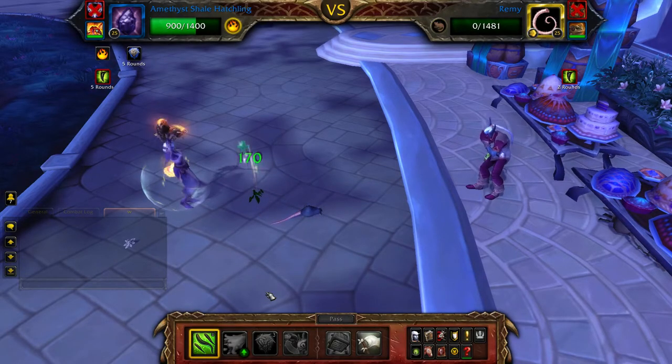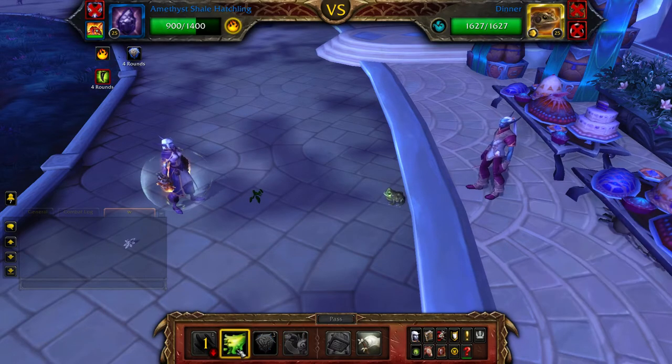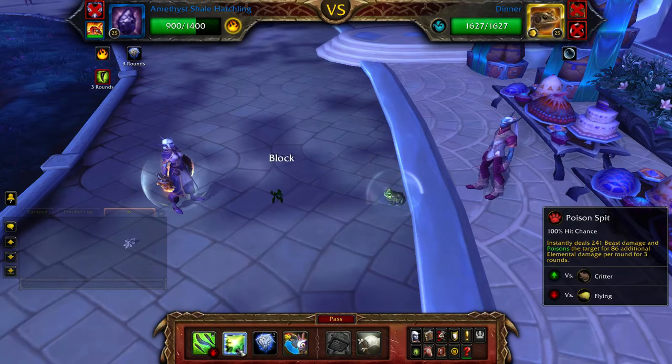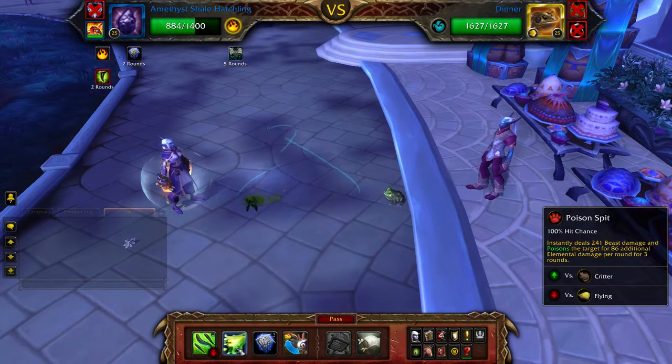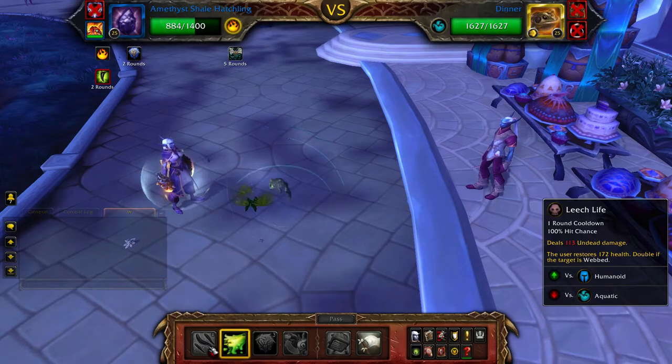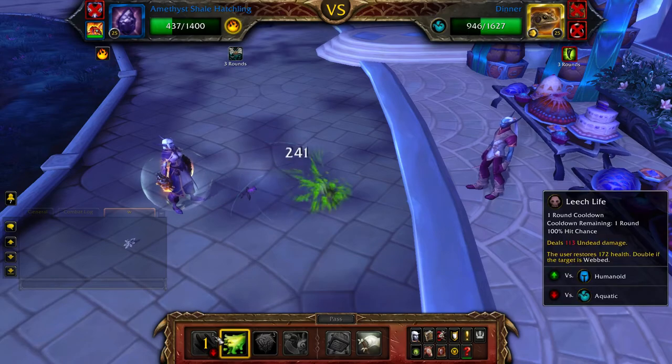Once Remy is defeated, Dinner will enter the battle. Dinner will cast Bubble, which will block the next two attacks — cast Poison Spit three times in a row to work through it. Then use Leech Life on cooldown and Poison Spit to fill until your Shade Hatchling is defeated.